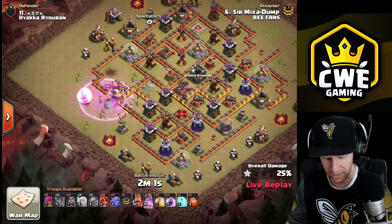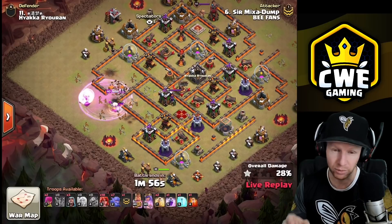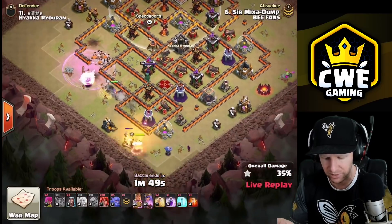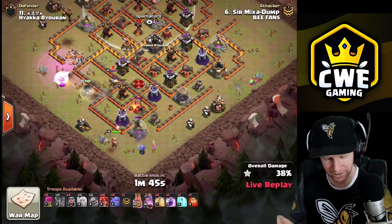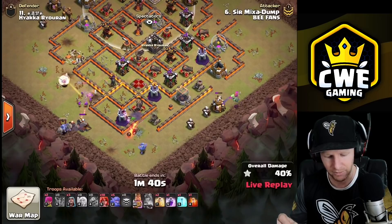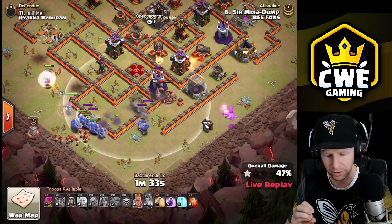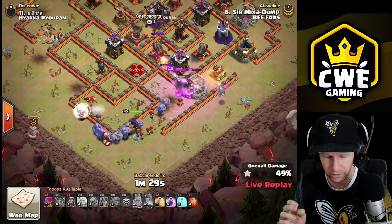Rage comes down, he has one more rage to work with and two heal spells. It's a lot of base to move through with only one rage left. He puts his king down on the other side. The queen engages the enemy queen - she's going to have to use her ability. The valkyries come in and start working their way around, but notice the valkyries are not going to attack the wall here.